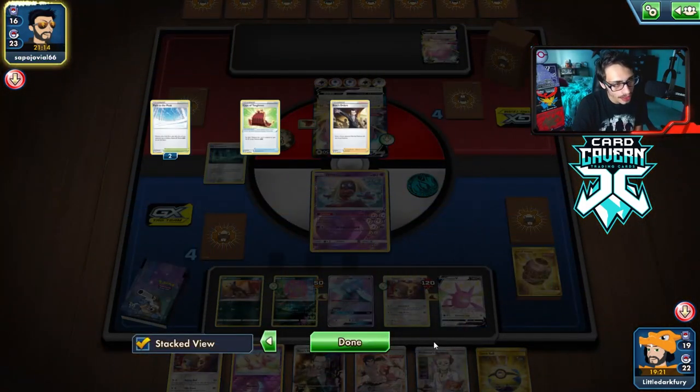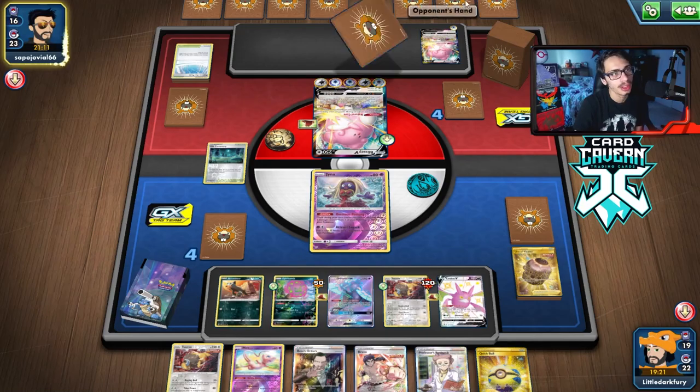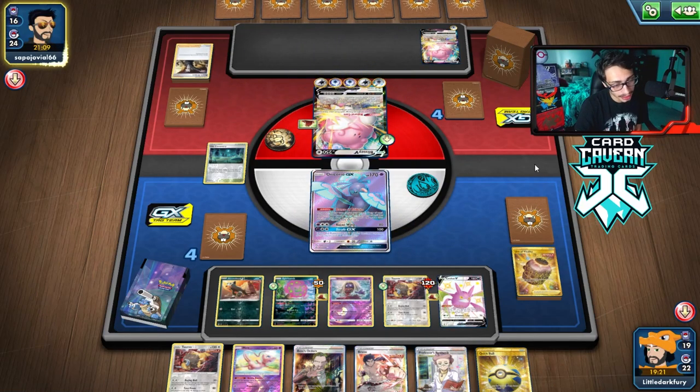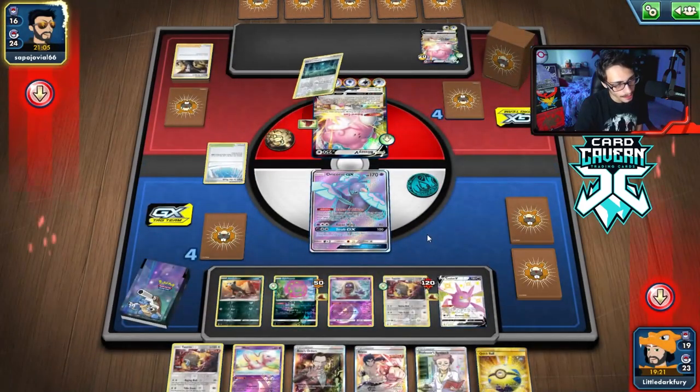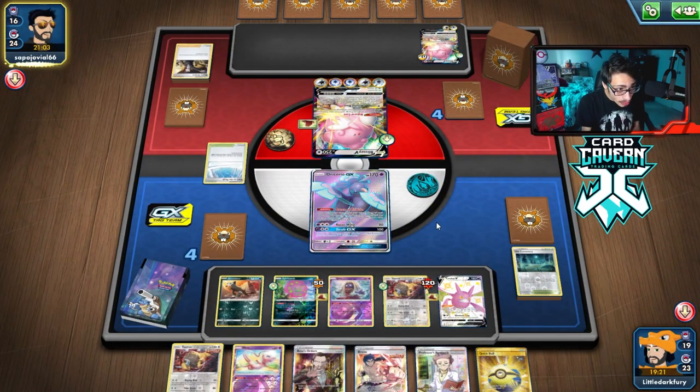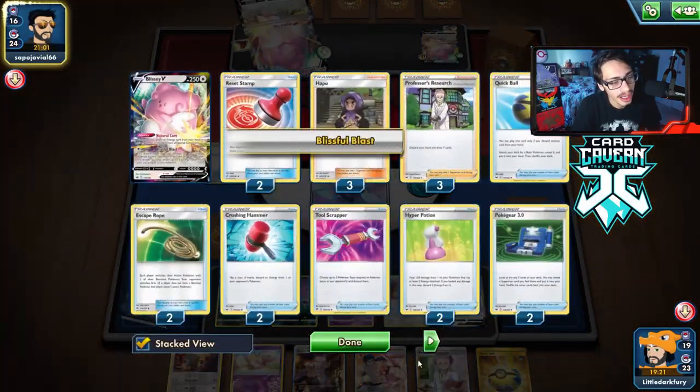Hopefully they don't have another Path to Peak — they are only down two so they probably do. There's another Boss — they're going to take out Oricorio. Now they're one Boss away from winning. And they found the Path? Bro, what? Where are these hands coming from? They kill my Oricorio. Not good.